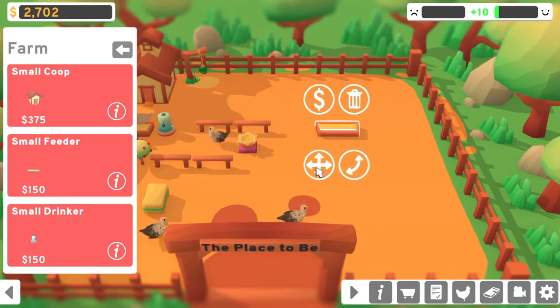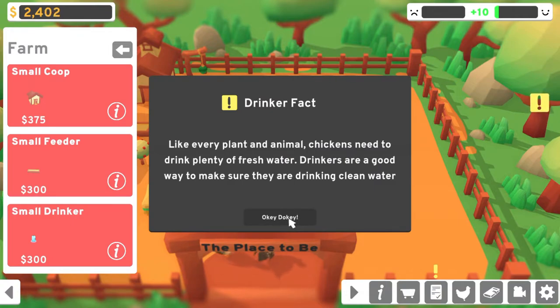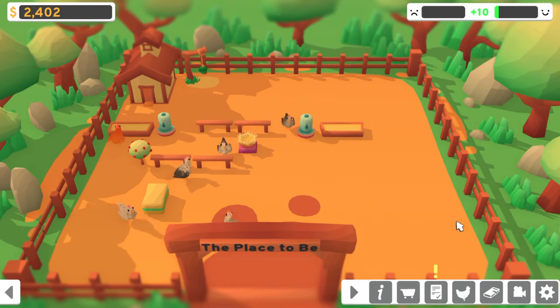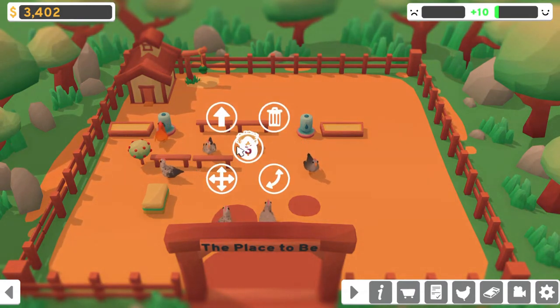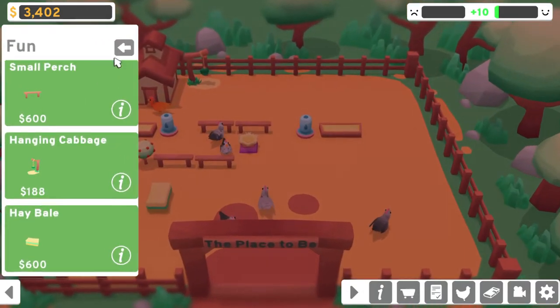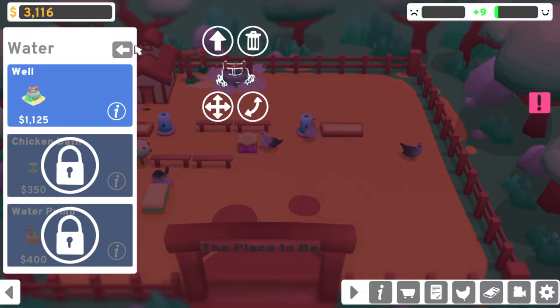So we can then collect these, unlock the well in the water section, and get a log and more money rewards. I guess the goal is to do these missions. We still only have this. Let's see — we can buy the water items. The well. Don't worry Lassie, nobody's down this well. Let's buy this and put it here. I'm just buying things to have the money.